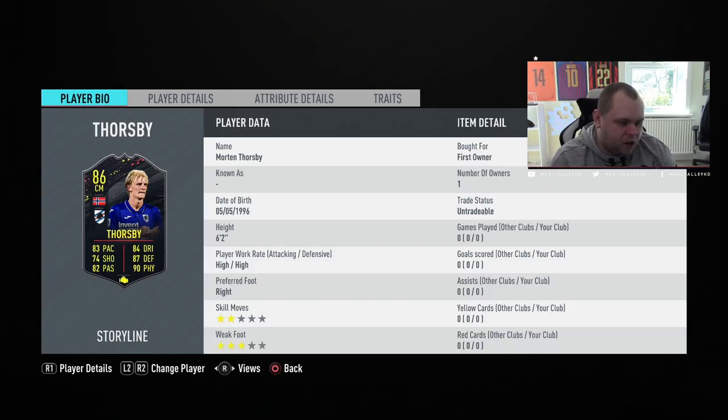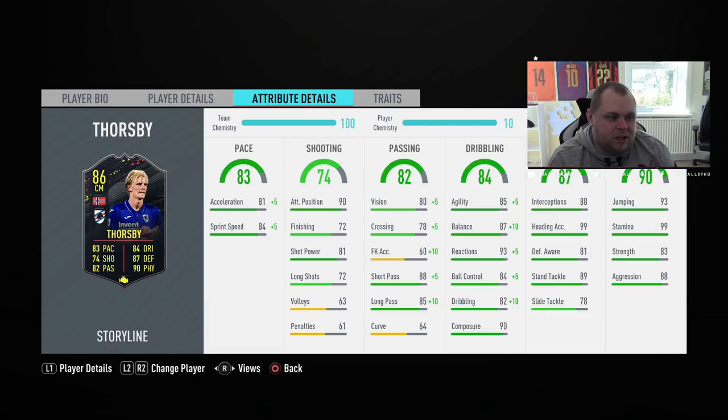Two-star skill moves, three-star weak foot, right foot primarily. I've stuck an engine on him kind of out of habit, but defensively he does need a boost. Physicals he does not need a boost. It's out of habit to put an engine on him to boost the pace just a little bit, the passing up a little bit as well, and of course the dribbling up massively. So in terms of the XLRS, 81 going on 86, and sprint speed is 84 going on 89.